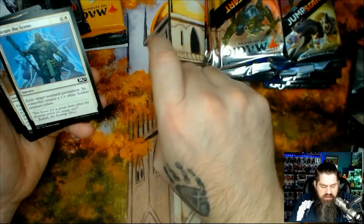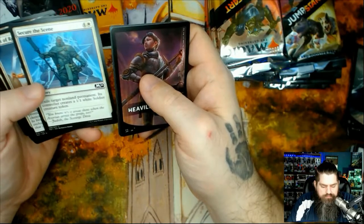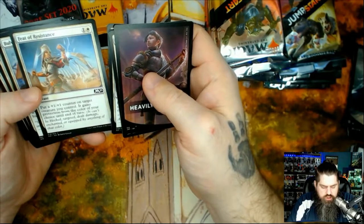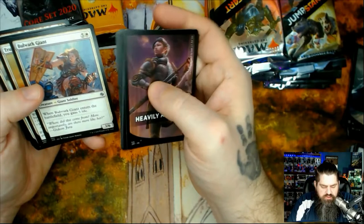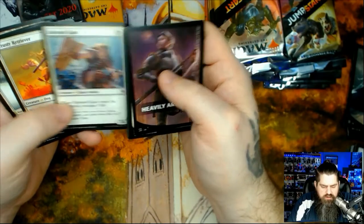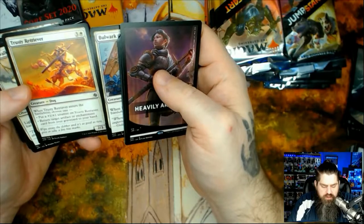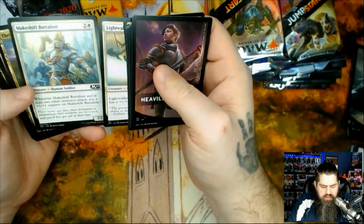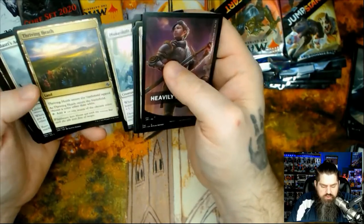Solidarity: put a plus one plus one counter on each creature you control. Secure the Scene: exile target non-land permanent; its controller creates a one one white soldier creature token. Feat of Resistance: put a plus one plus one counter on target creature you control; it gains protection from the color of your choice until end of turn. Bulwark Giant: when it enters the battlefield, you gain five life — five life for six mana plus a three six creature. Trustee Retriever: choose one — put a plus one plus one counter on it, or return target artifact or enchantment card from your graveyard to your hand.